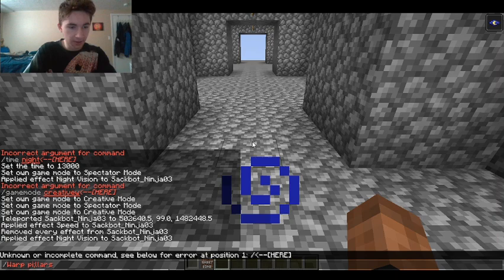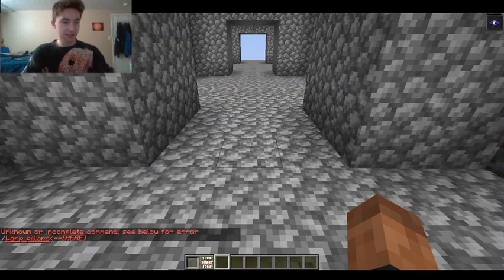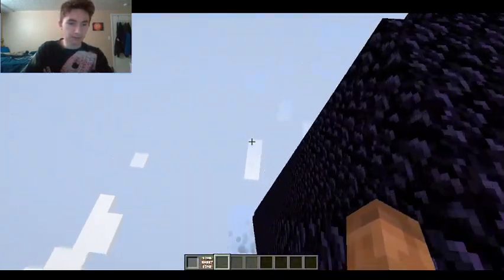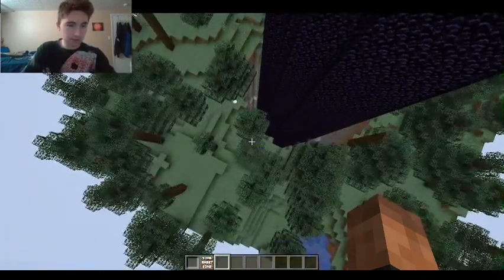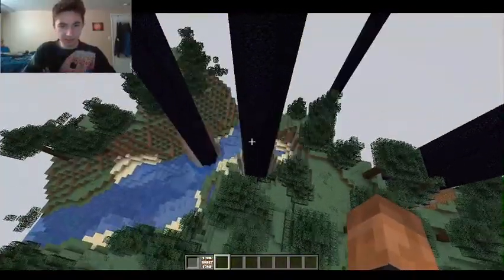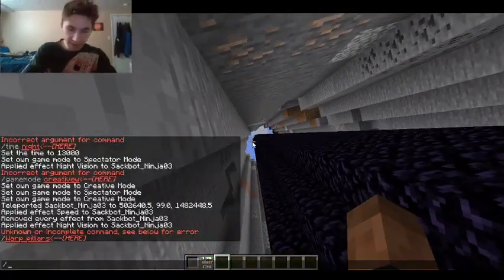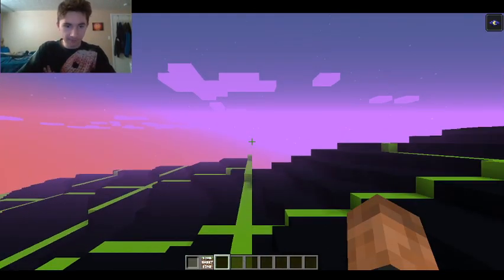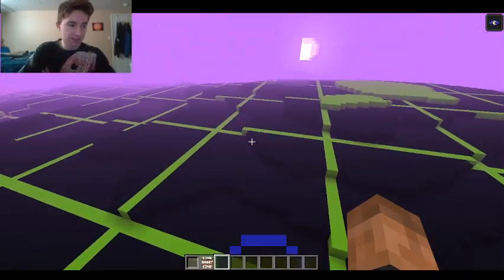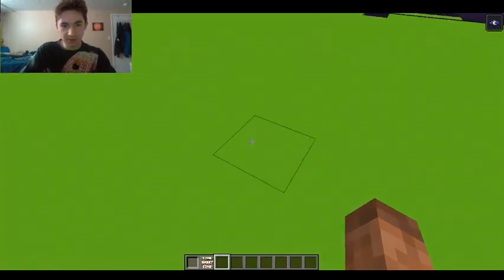The next one is pillars. It's just as you can guess — a ton of pillars of random blocks. It does seem that there is a bottom, but there's a ton of pillars here that go straight to the void. The next one is retro. It's just a normal world I guess, more flat but also realistically generated — pretty cool. Got all these green things on top and just all these boxes.